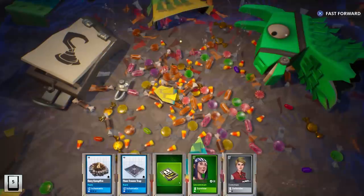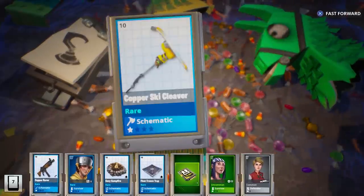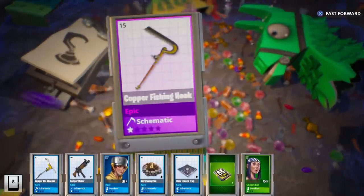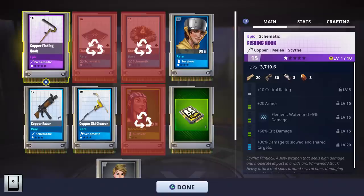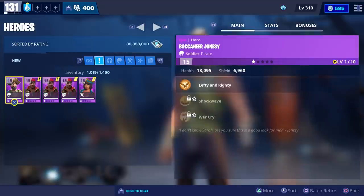And right here we got another Dragoon, and this is our last one. Let me know what you all were able to get from your Pirate Llamas in the comments below. We got another Fishing Hook and there are the perks that came with it. So let's go ahead and take a look at all the heroes that we got.